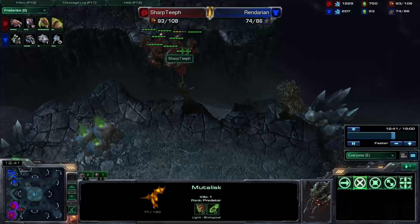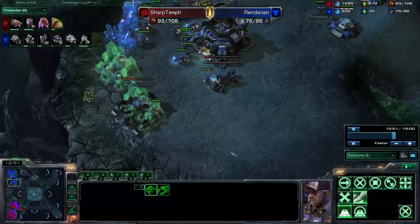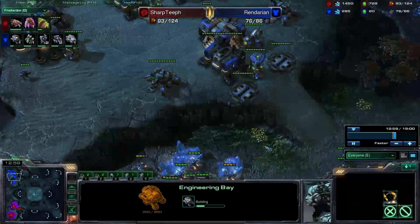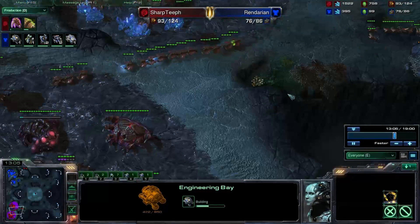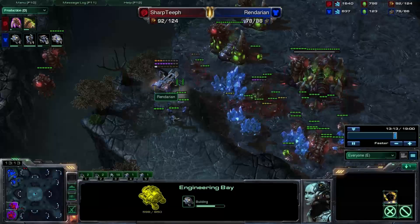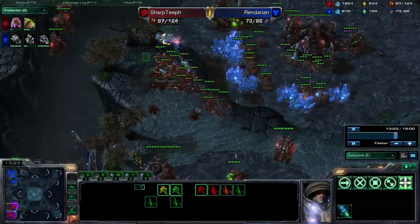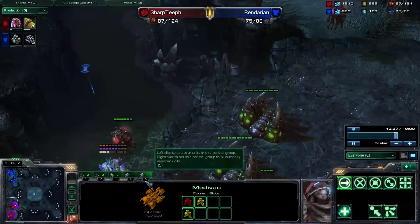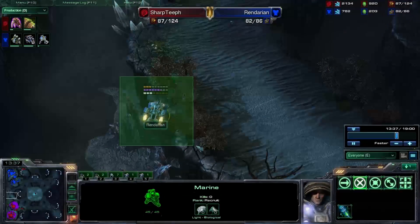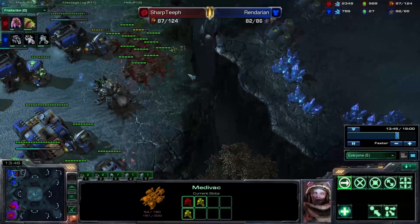Sending another four Mutalisks up to join the rest. My opponent is being smart — throwing down a couple of missile turrets in the natural and main, and an Engineering Bay to start upgrades. I'm grabbing my +2 attack. I do scout that Medivac really early — it almost gets taken out by itself. I have Zerglings coming up there to do loads of damage because they have the +1 attack upgrade versus my opponent's zero upgrades.